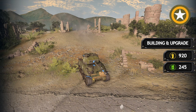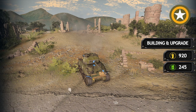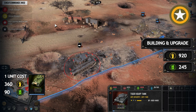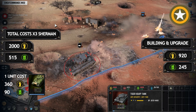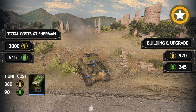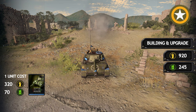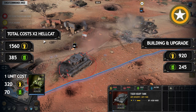The first tank compared is the Sherman, tested with all upgrades. To kill one Tiger Tank you need three Shermans. One Sherman costs 360 manpower and 90 fuel, and adding the costs of buildings and upgrades for three Shermans needed to fight one Tiger gives a total cost of 2000 manpower and 515 fuel. Next were Hellcats — two Hellcats are needed, and taking all building and upgrade costs into consideration, the total cost to compete with the Tiger is 1560 manpower and 385 fuel.